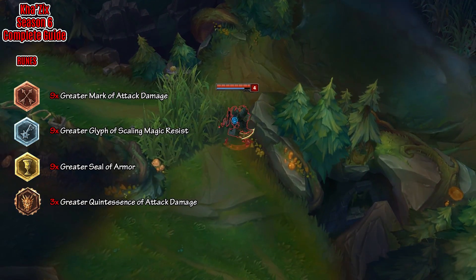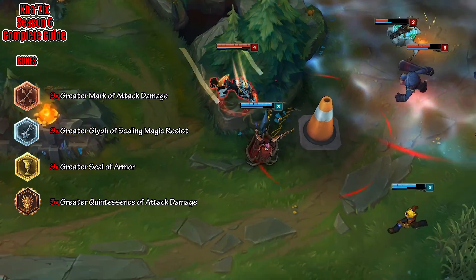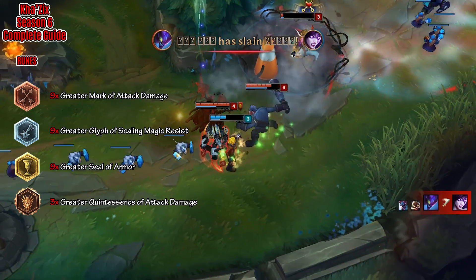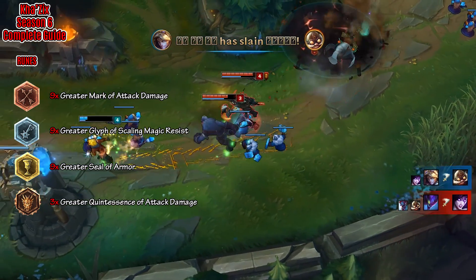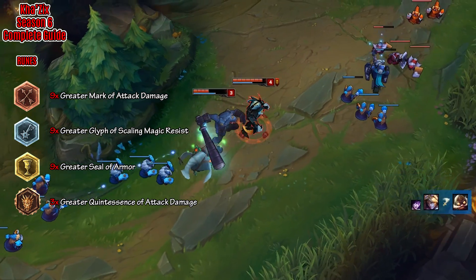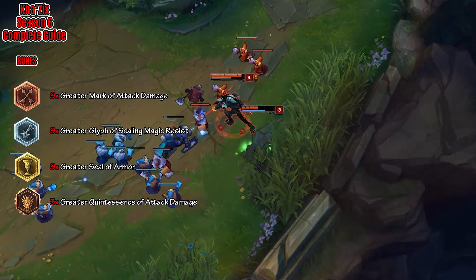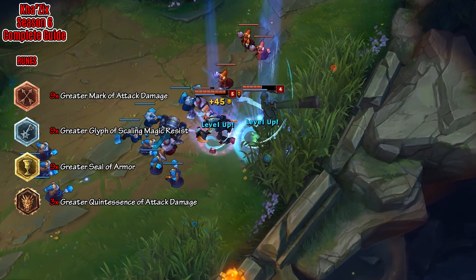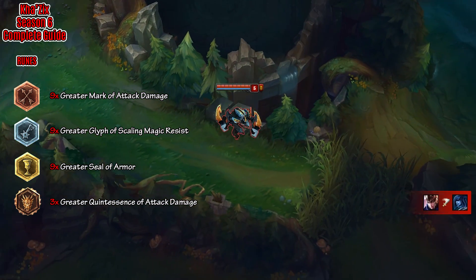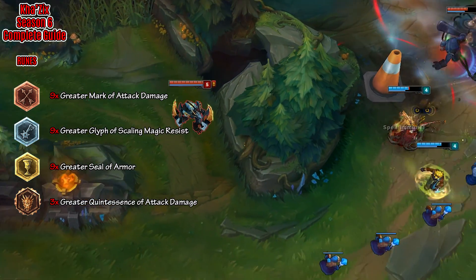Now we jump into Kha'Zix's runes, which are very basic. You take 9 Greater Marks of Attack Damage, followed by 9 Greater Glyphs of Scaling Magic Resist. Then you get 9 Greater Seals of Armor, and finally 9 Greater Quintessences of Attack Damage. Kha'Zix is a champion which needs to go around ganking and getting early kills in order to snowball, so the reason we take these runes is to get as much attack damage as possible to make that happen. The attack damage from these runes also makes sure that you can clear the jungle faster as well.